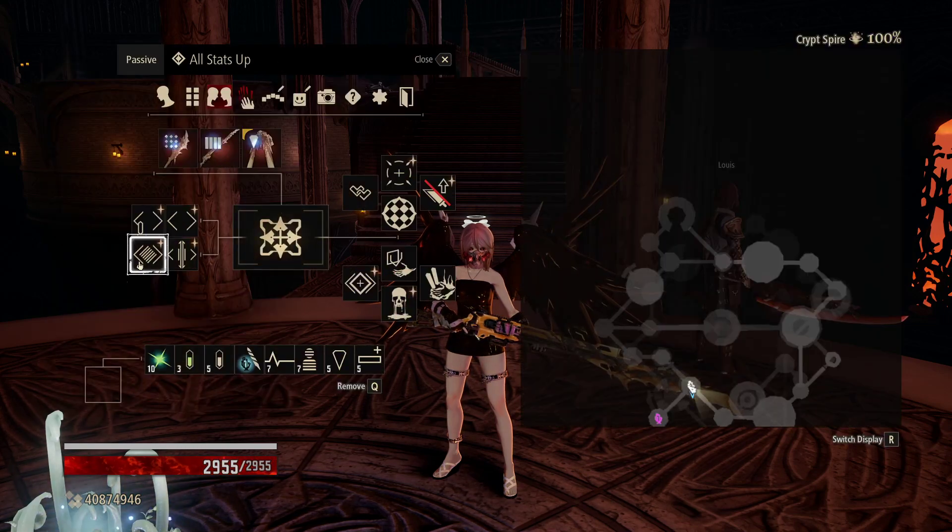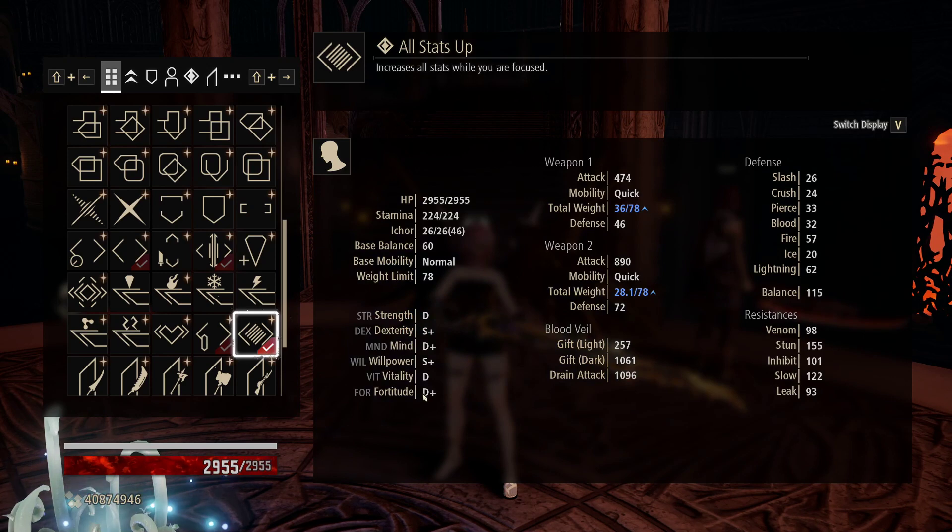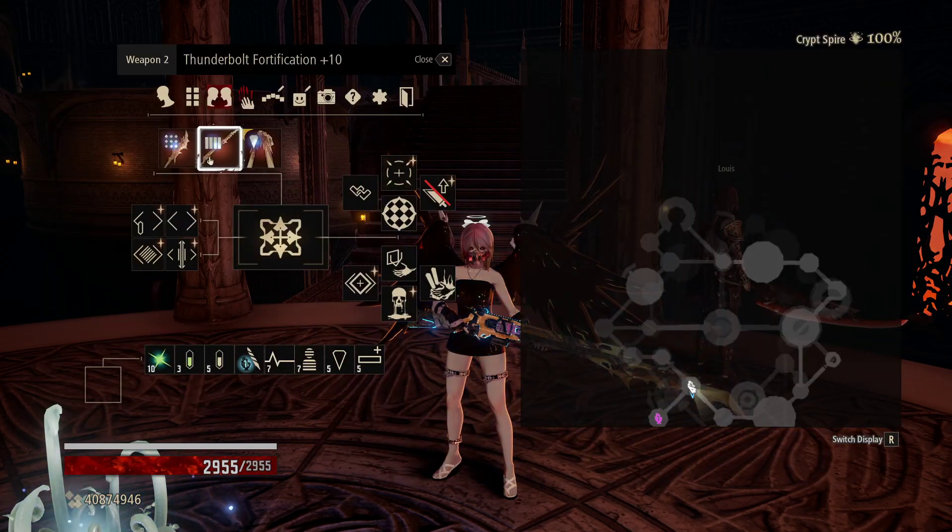We're going to be running all stats up, as this increases all of our stats by plus two. So all our Ds will go to Cs, all our D pluses will go to C pluses, and so on and so forth. That'll give us more damage output from the Thunderbolt regardless.